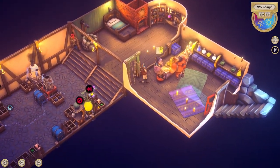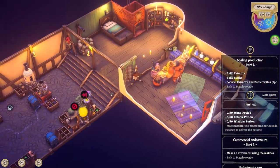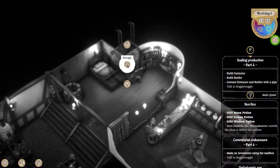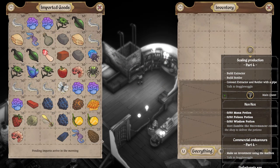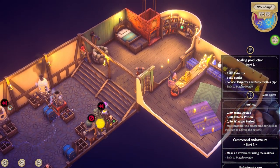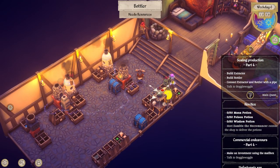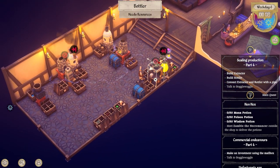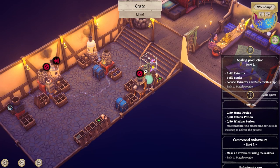Let's see what Griselda needs. Oh hey there, dear. Bring me some bracket fungi. I might have some bracket fungi. She probably wants like 25. I don't see brackets actually. So we might grab some of those. We need to build an extractor and a bottler and connect them with a pipe. So I've already got both of those, right? So what I need to do then to make that work - we are going to pause you.